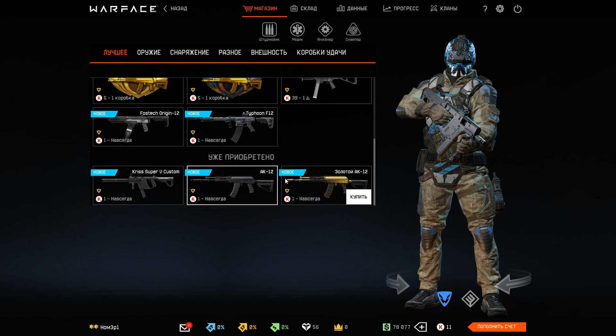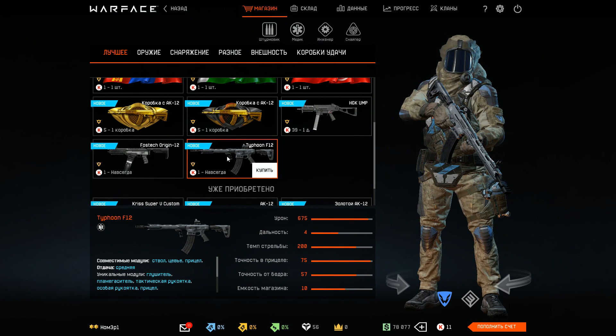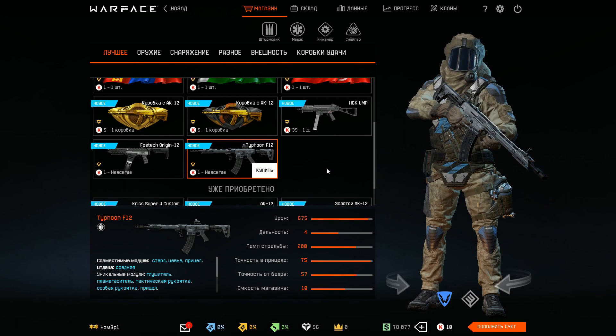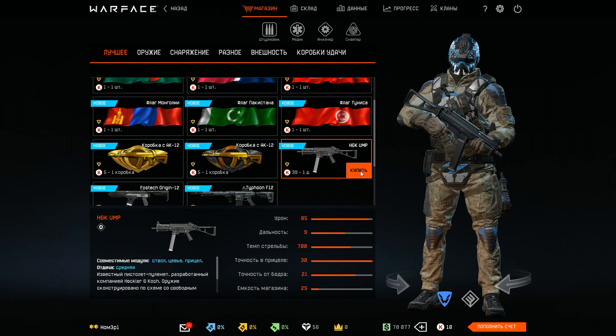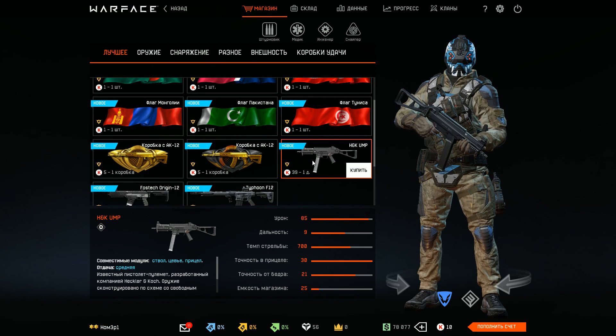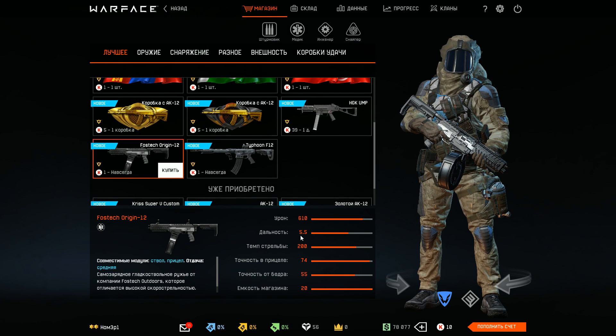We've got some other buffed or nerfed weapons as you can see here. They buffed the Typhoon — I don't exactly even know what they buffed about it. They also buffed the UMP, and the Kriss First Tech got more RPM now.